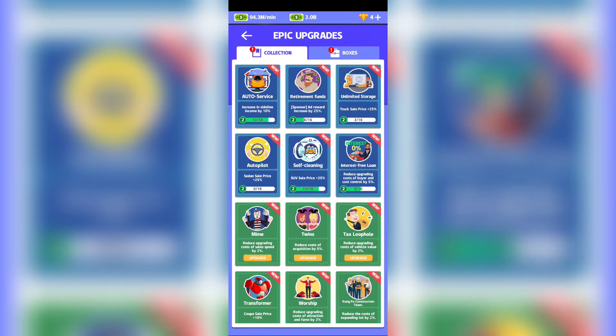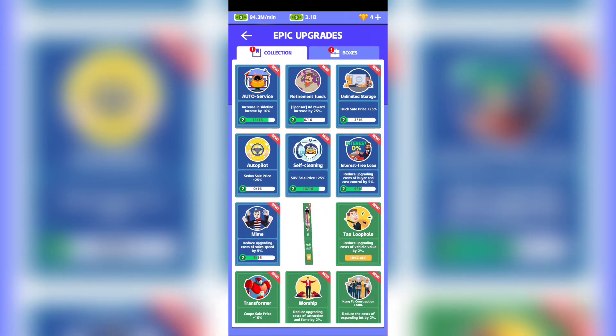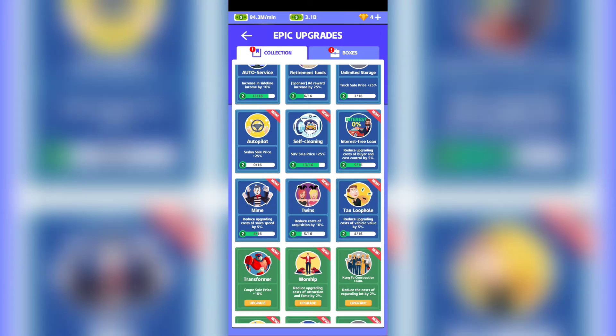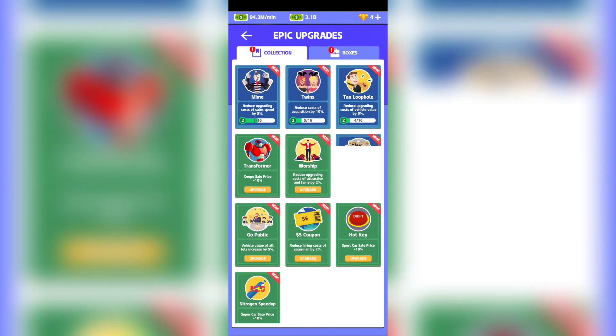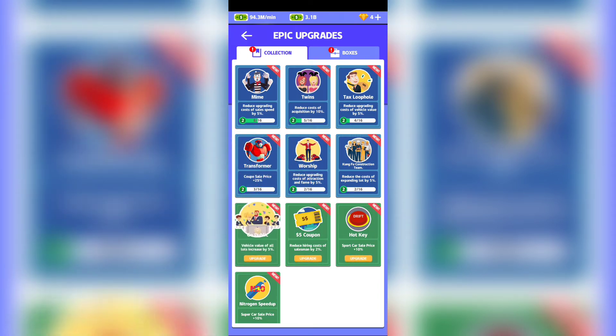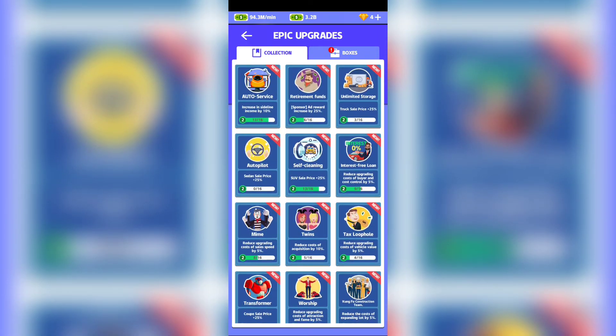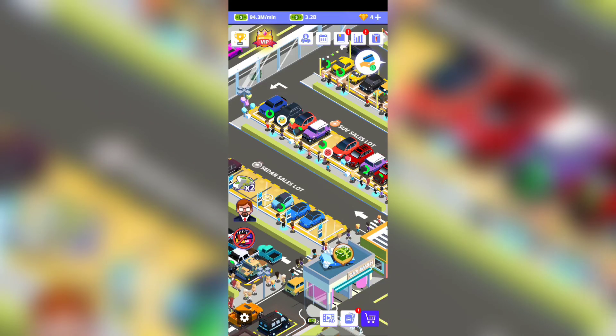Cards offer different bonuses: for example, SUV price reduction from 10 to 25%, reduced operating cost from 2 to 5%, sales speed boost from 5 to 10%, and sport car sales price increase from 10 to 25%. I also got a supercar sale price card. These are interesting boosts for the game.